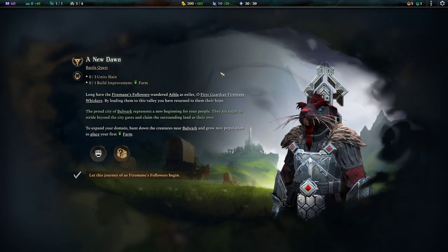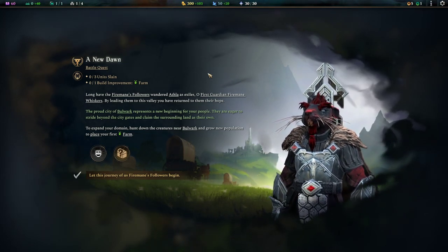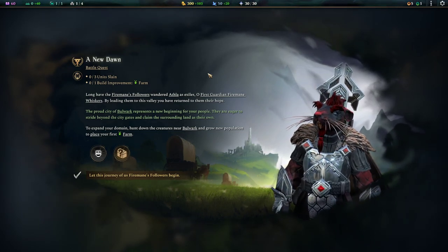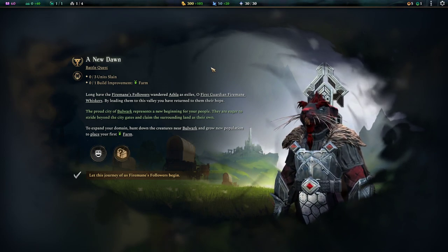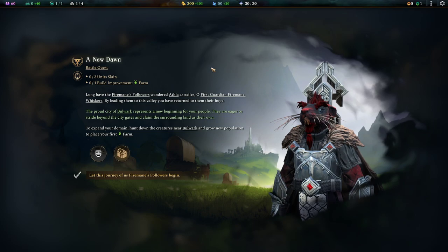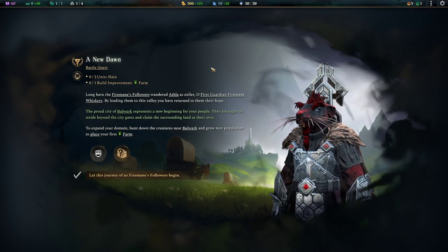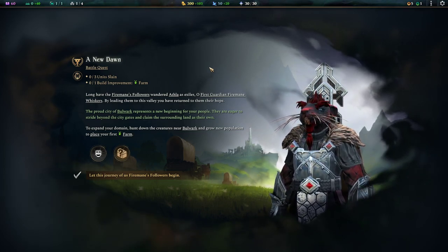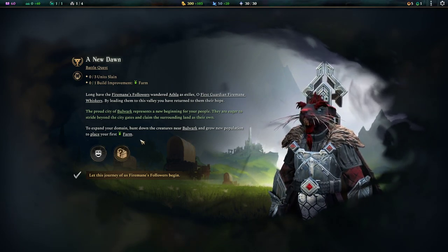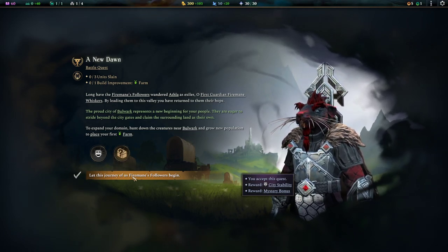A new door. We have a battle quest: play 3 units and build 1 improvement. Long have the Firemane's followers wandered Athla as exiles. Oh, First Guardian Firemane Whiskers — by leading them to this valley you have returned to them their hope. The proud city of Bulwark represents a new beginning for your people. They are eager to stride beyond the city gates and claim the surrounding land as their own. To expand your domain, hunt down the creatures near Bulwark and grow your new population, and place your first farm.